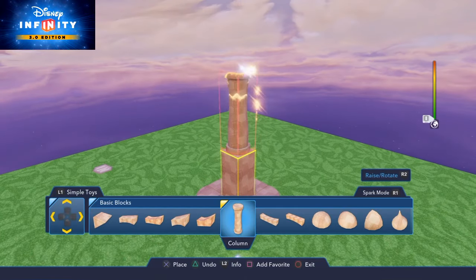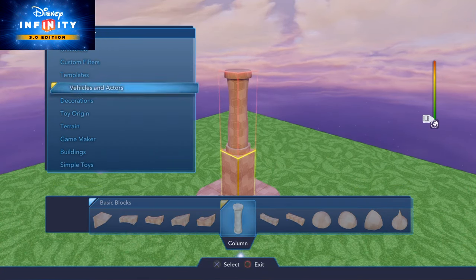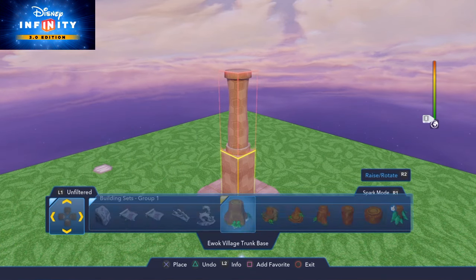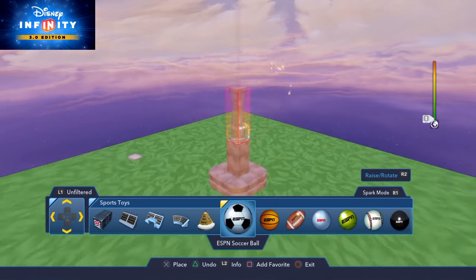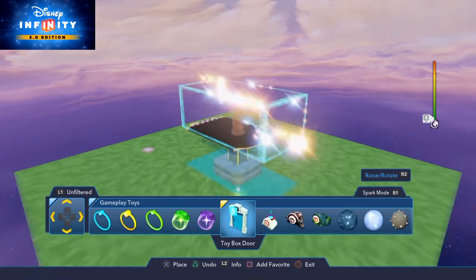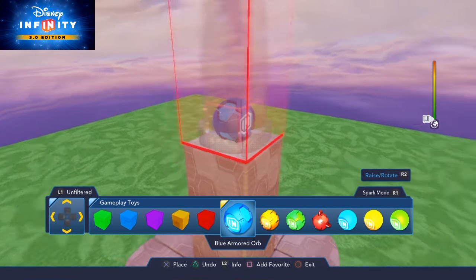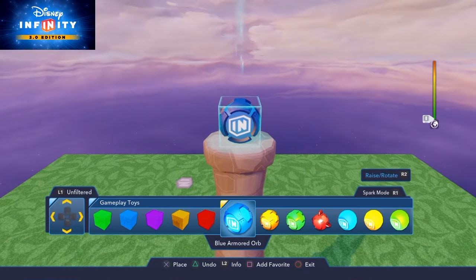We'll now have a pillar going across and up, and I need a gap in between because I'm going to put some orbs in there. Going back to my creative toys, through to gameplay toys — we've got various orbs: gold ones, green ones. I prefer blue, but it doesn't matter which one you use — it's totally up to yourself.